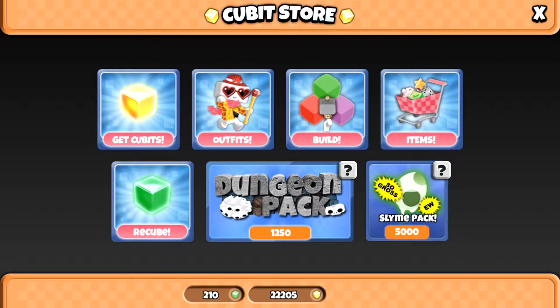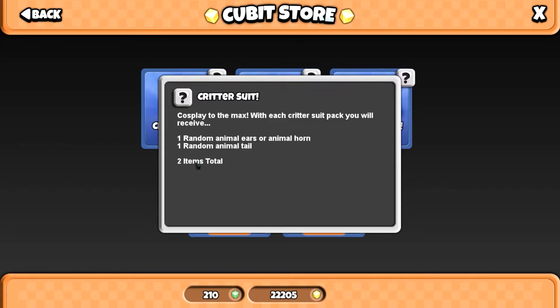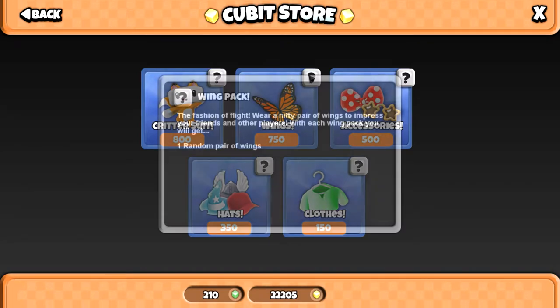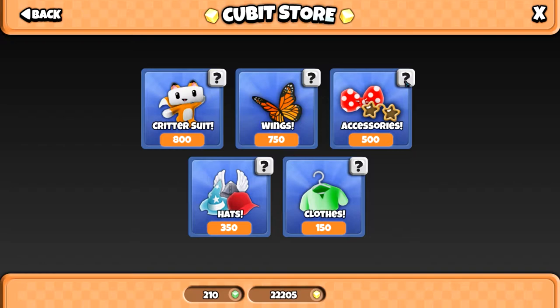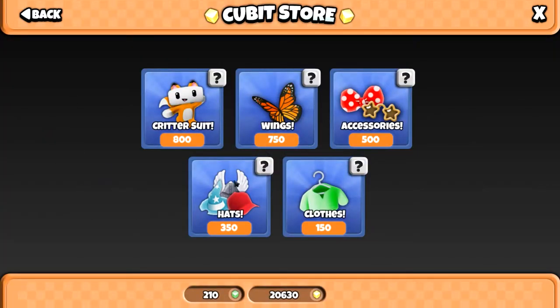They've changed up quite a lot of the stuff. Let's go to clothing first. Clothing's got its own section. So yeah, critter suit - same price, same deal, you're going to get one ear and one tail. Wings - same deal, you're going to get a random pair of wings. Accessories is the same also, 500 cubits. I just think it looks really nice. And of course you've still got the clothing and hat packs. And if you are doing a duel with Inter, I'll be able to buy hats much quicker now - look how quick I can do this. Boom. That's my 5 hats, Inter.